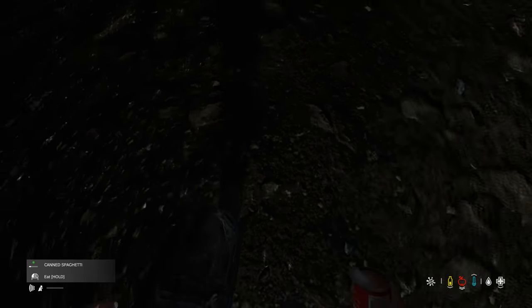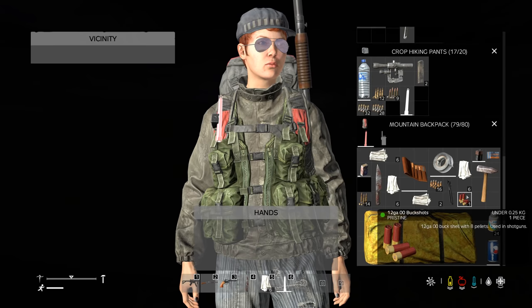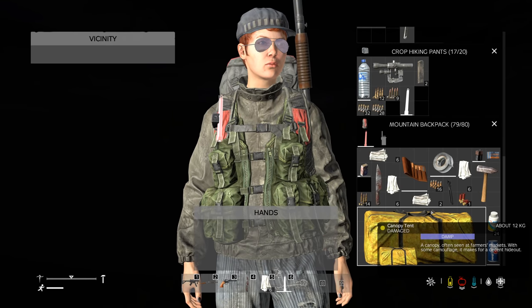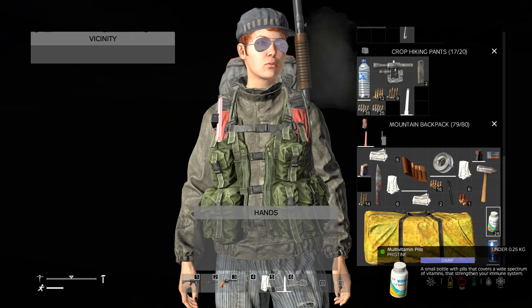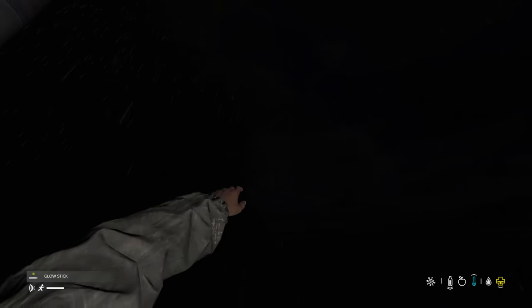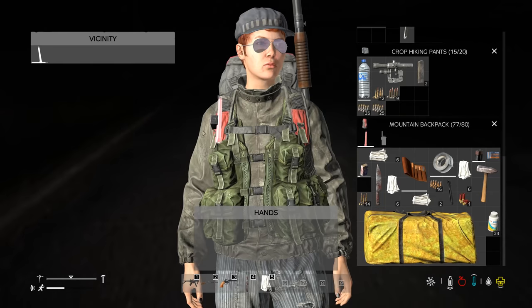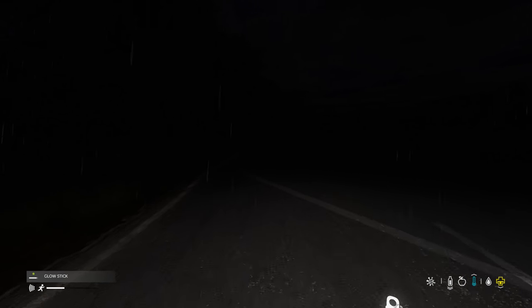I've got no food left and I am very sick. I'm throwing up the food instead of eating it — what a waste. It's pitch black and I just need to find my way. I'm pretty sure I'm lost. I see a road sign — I think I'm coming into a town. Lightning flashed and I saw the town in front of me.